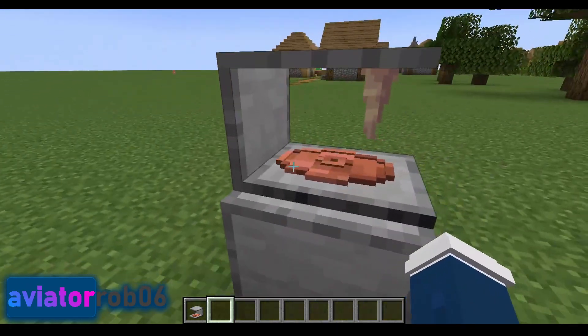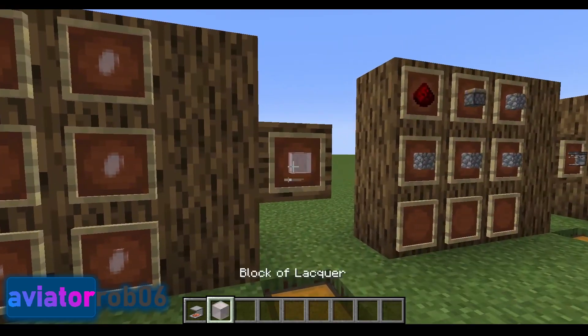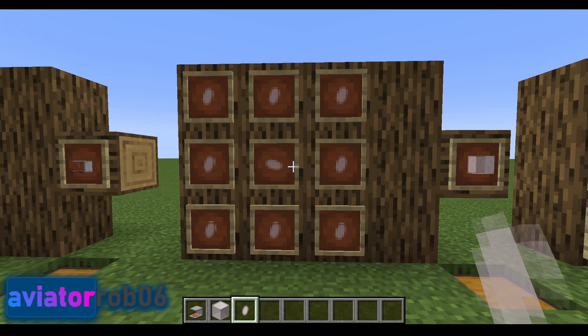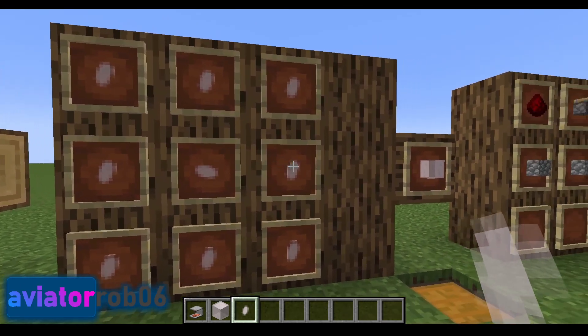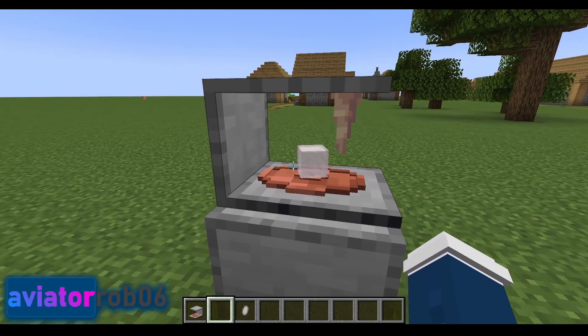Next, we will want to make a record stamp using this machine. To do that, you will need a block of lacquer. A block of lacquer can be obtained by putting nine drops of lacquer in your 3x3 crafting table. To get drops of lacquer, you simply chop down trees — as decaying leaves drop saplings and sticks, they will now also drop drops of lacquer. Once you have a block of lacquer, go to your Stamp Maker and right-click to put the block of lacquer in.